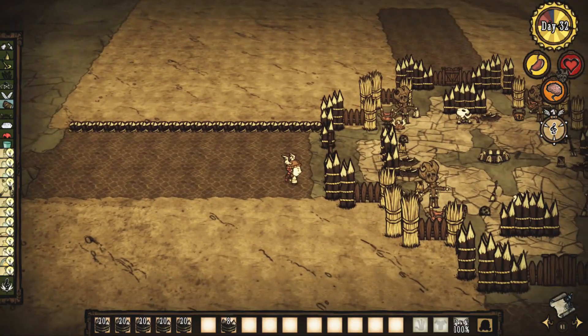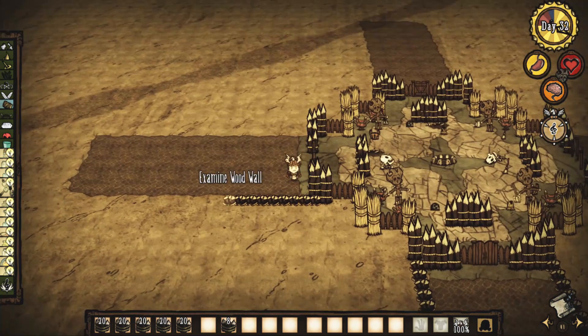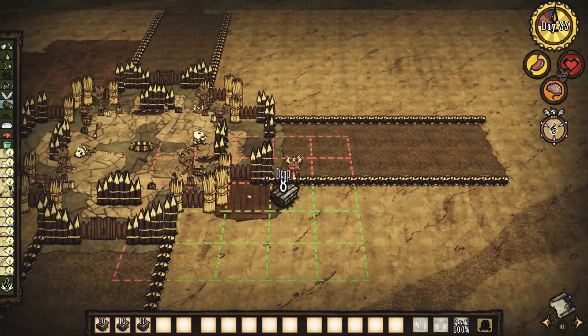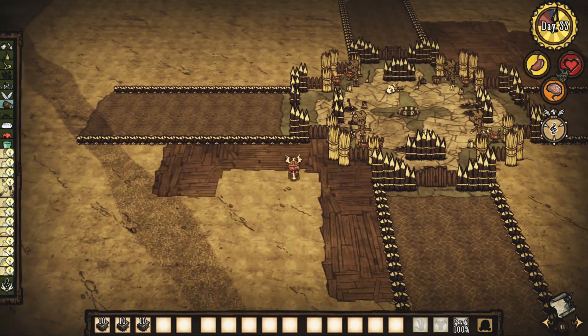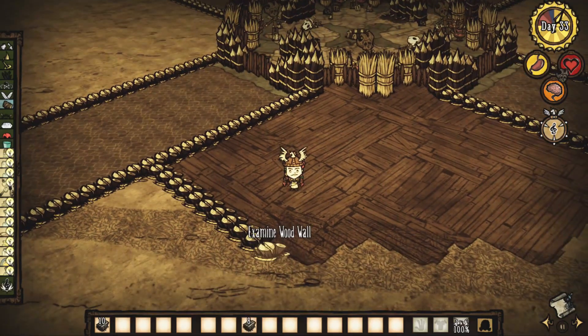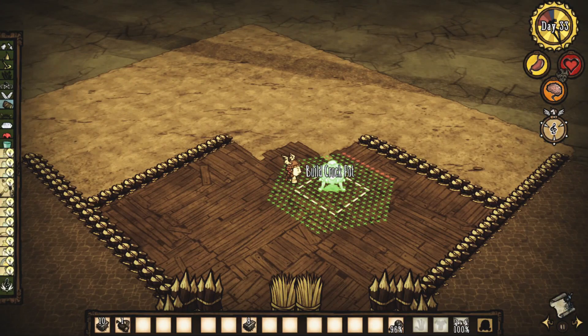E entre essas ruas, seria um dos cômodos da base. Eu gosto de fazer isso em todas as bases, porque talvez dessa forma elas ficam mais compactas e mais fáceis de lidar do que umas bases muito grandes. Mas eu ainda tenho vontade de fazer bases maiores.